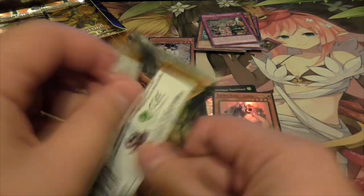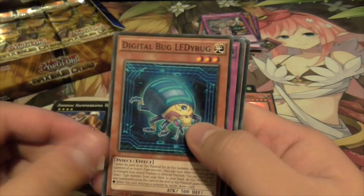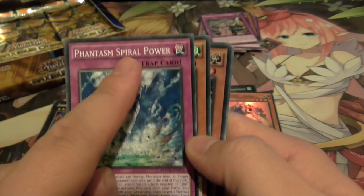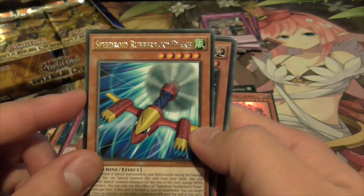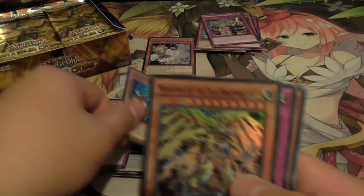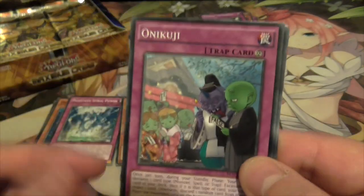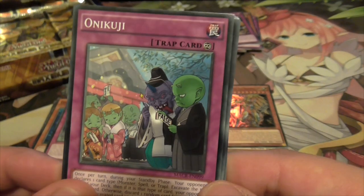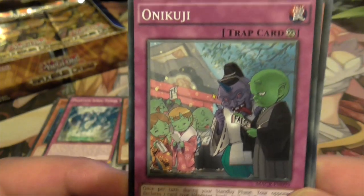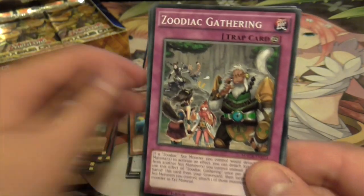Hammer Kong. More Digital Bug stuff, more Spiral support. Speedroid. And - not Masterpiece - this is the other masterpiece. Metatron, the True Draco combatant. Onikuji - I actually don't know what this card does but it looks cool. There's some Goblin thing going on. Bababoon - one of the special edition cards previewed from the Raging Tempest special edition.